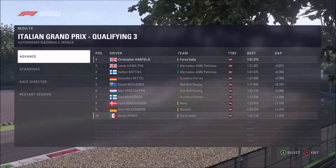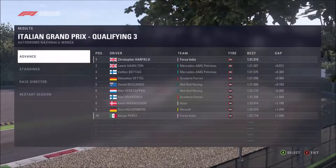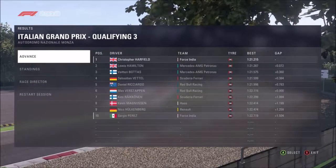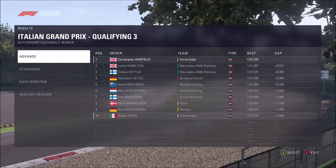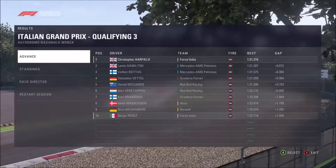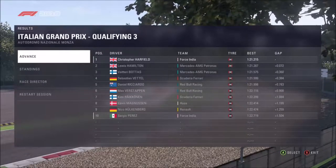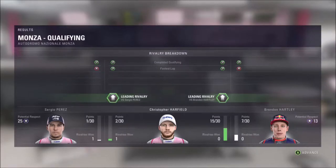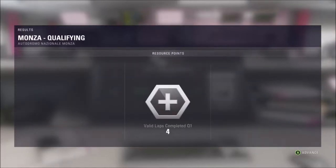We only managed to get pole by 0.072 of a second - seven hundredths of a second faster. Sebastian Vettel actually comes fourth. That is brilliant - that's going to be us on pole for the Italian Grand Prix. Our first pole of the career mode, our first pole of the season. I think it's our first pole overall, because Perez actually won in France so he's got that up on us.